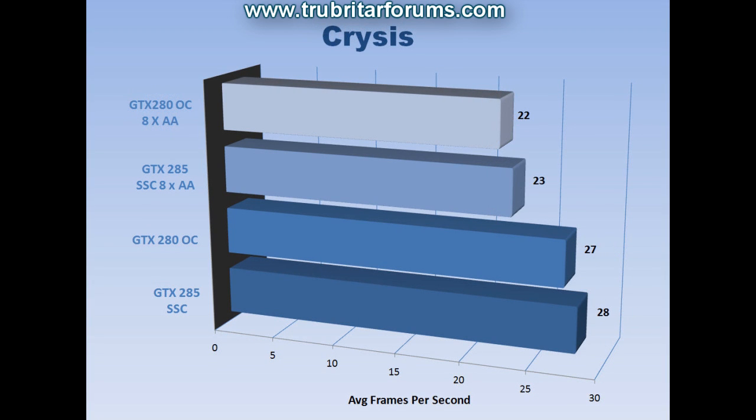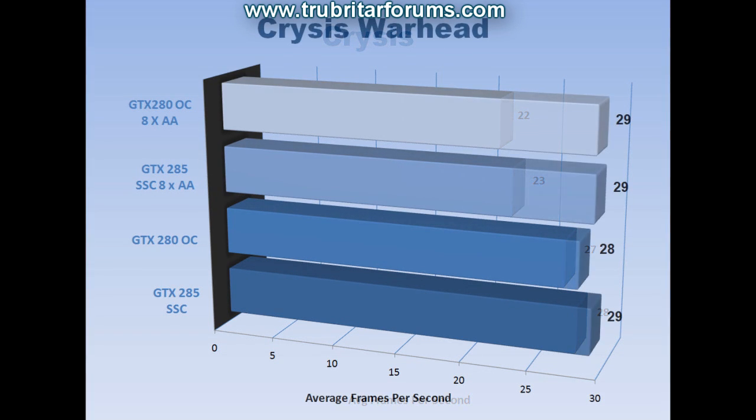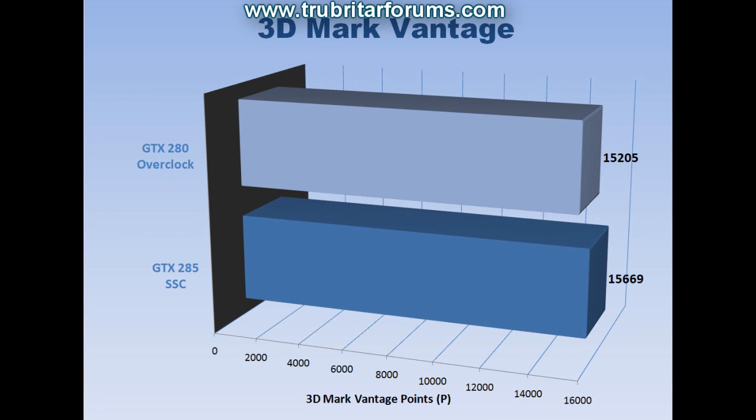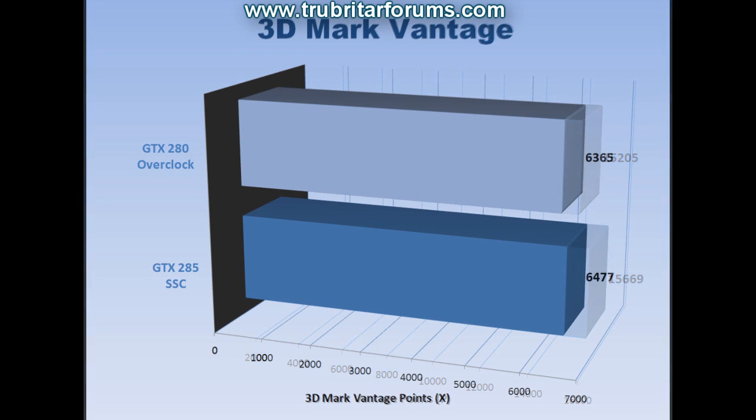On the Crysis benchmark, the GTX 280 falls just 1 frame shy across the board. On the Crysis Warhead benchmark, exactly the same story — just 1 frame shy. Look at the difference between the GTX 280 and the GTX 285 Superclocked: a small, tiny difference between those two cards — absolutely phenomenal. Exactly the same story with the 3DMark Vantage extreme benchmark: the GTX 280 overclocked vs the GTX 285 Superclocked, a very minute margin between these two graphics cards.